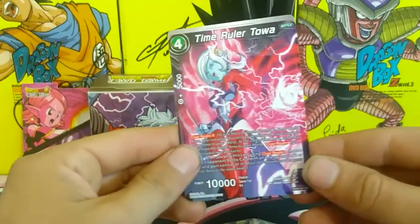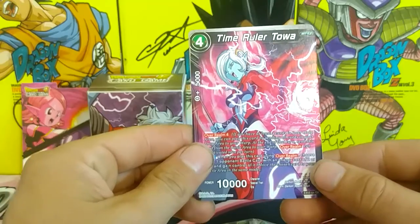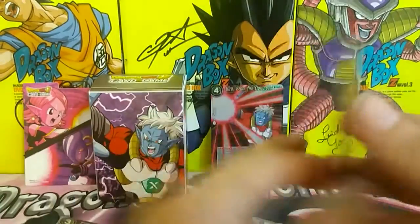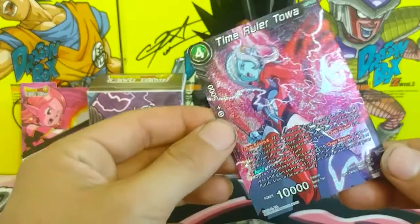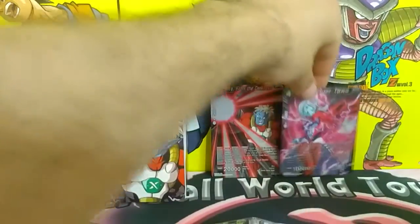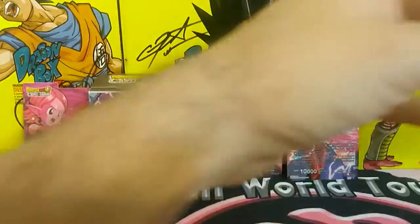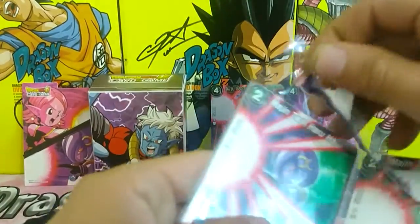Anyway, back to the cards. We have the non-foil Time Ruler Towa and we have the awesome foil version — just look at that sparkle. Now I'm going to do the Majins next because they're my next least favorite, I guess — that's being biased, but whatever.